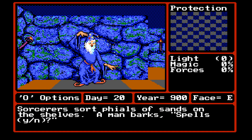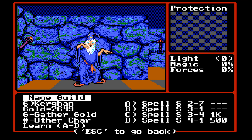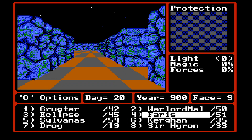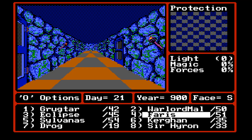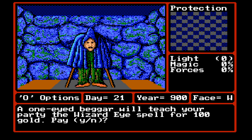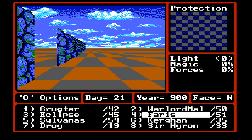Whirlwind Mage Guild. A sorcerer sorts files of sands on the shelves. A man barks, 'Spells.' Let's go ahead and get some stuff here for Kurgan. Hopefully we can have some AOE spells this time. The wizard's eye — a one-eyed beggar will teach your party the wizard eye spell for 100 gold. Absolutely yes.